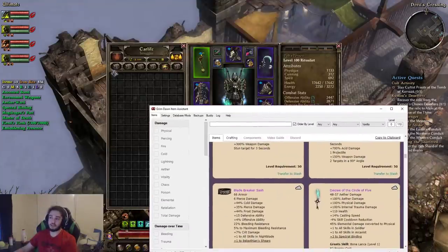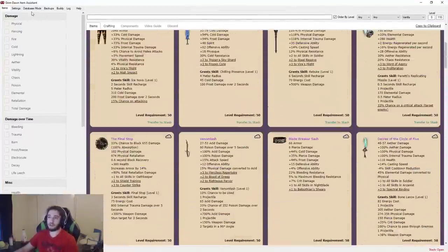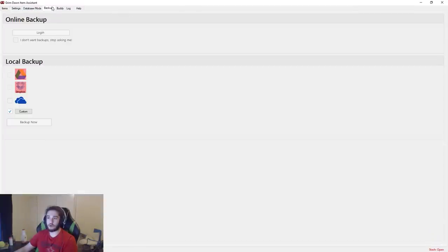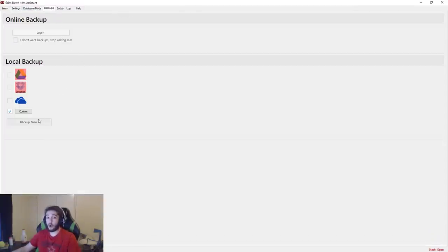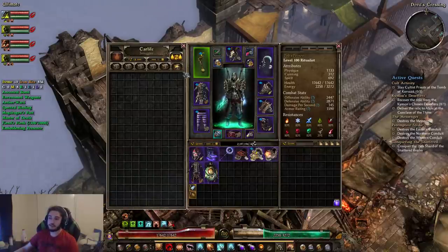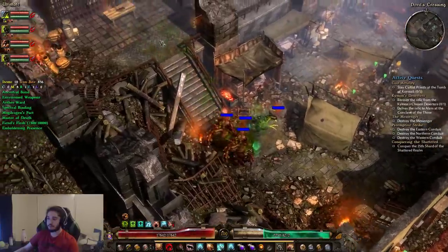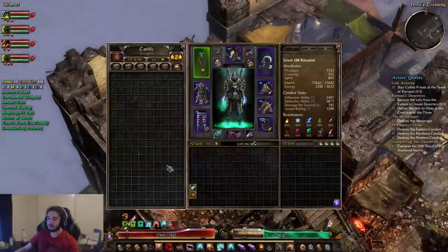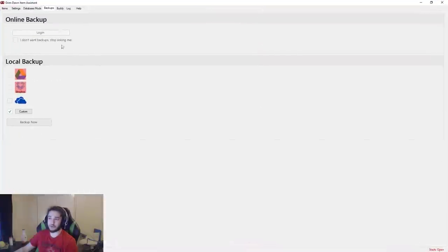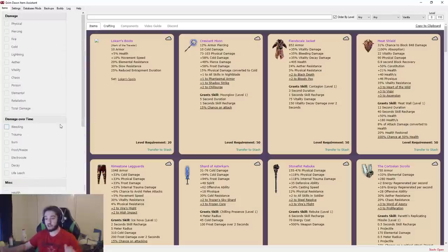So instead of having only these spots for stash tabs, you have your entire external hard drive to save items on. You can back it up to a folder so you never have to worry about losing it — for example, my whole account was deleted at one point; I just click backup and it's done. What this does is it dedicates the last stash tab to sucking items in. So if I put items in there and go back to it, the items are gone — they've been uploaded into Item Assistant and I can now sort them however I want.